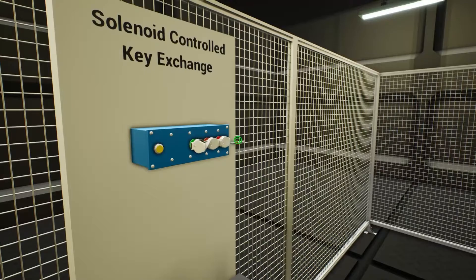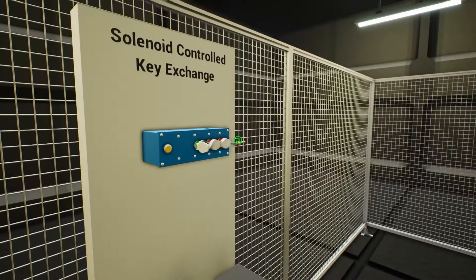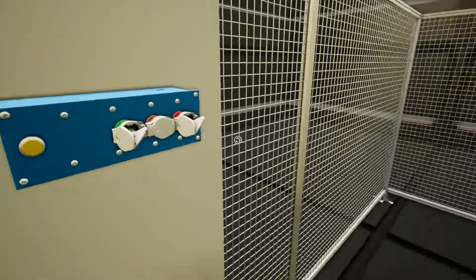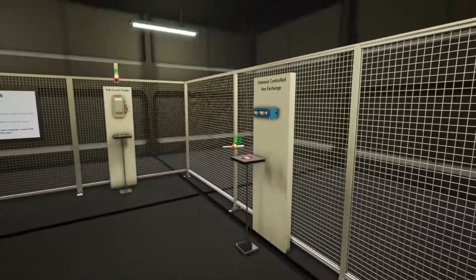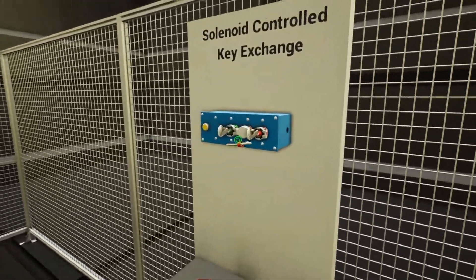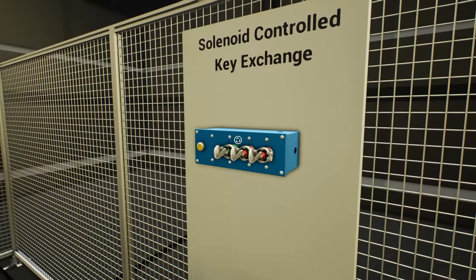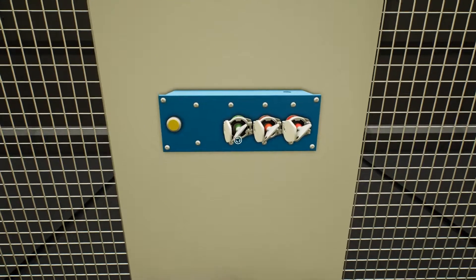We take the red key and place it on the key exchange unit. Now we just need the orange key — take it from the pneumatic power unit and bring it close until you see the highlight, then let go.